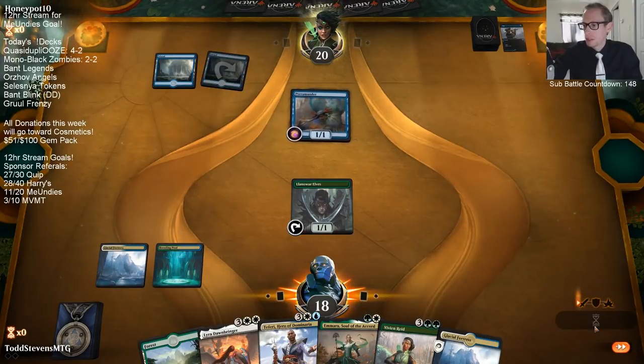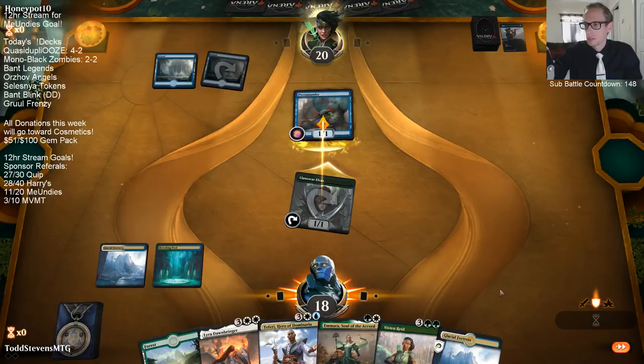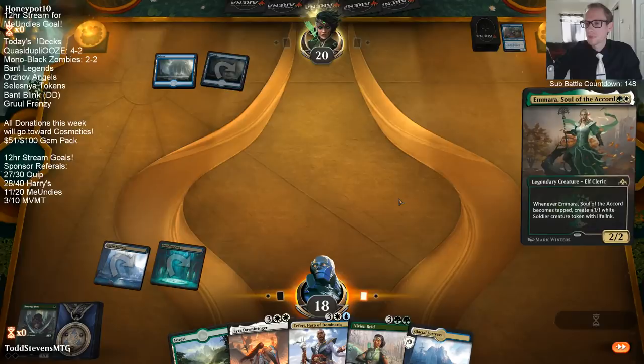Mono Blue is good at countering 5-mana Sorcery Speed stuff. Wasn't really expecting a trade there. Actually it's Drakes, not Mono Blue.